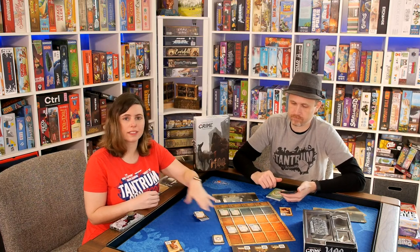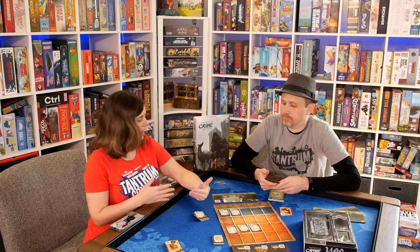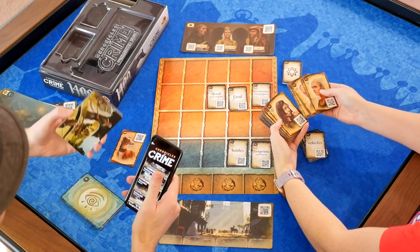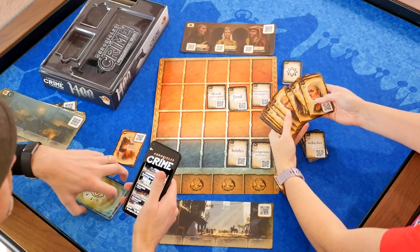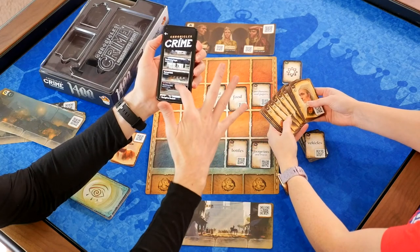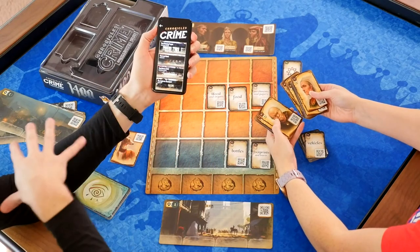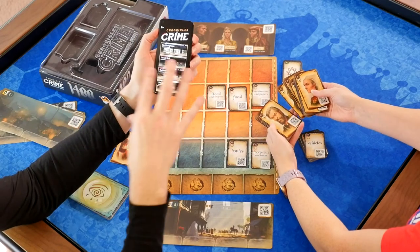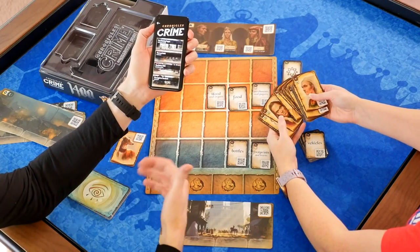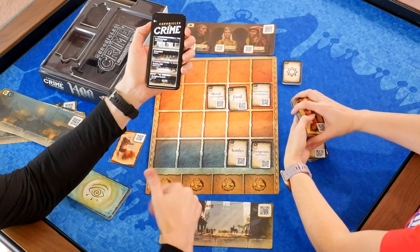You're actually scanning the cards and the QR codes. So if you find something, you can scan it and show the clue to another character. Some cards are secret. You're playing through the game — it is app dependent, you have to have the app to play. The app has a bunch of different scenarios. It's very mystery-based, following through in Chronicles of Crime 1400 — you are trying to sleuth out what the crime is, who did it, and how it happened, and you're answering questions at the end trying to figure out the answers.